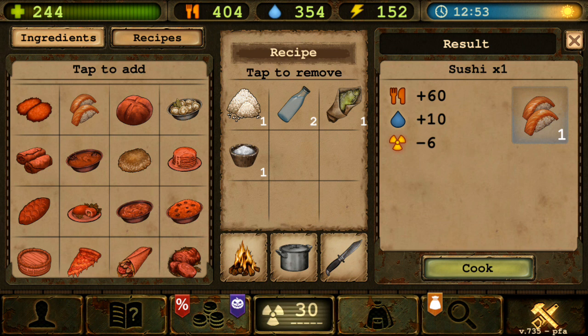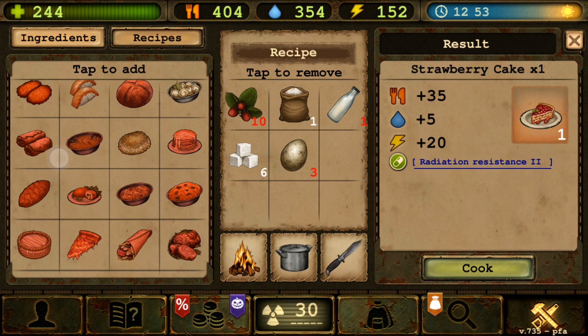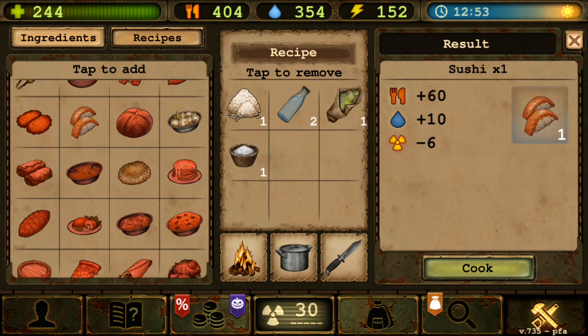The buff could be like reducing radiation by some amount per hour - maybe minus 5 per hour. Not radiation resistance like the strawberry cake which gives +2 resistance, but rather something that actively reduces your radiation points. So if you're at the coast where there's no active radiation, you can reduce your radiation points over time, similar to other effects in the game.